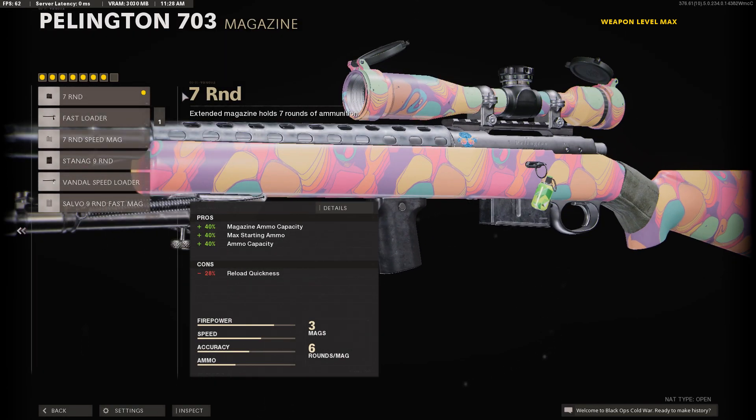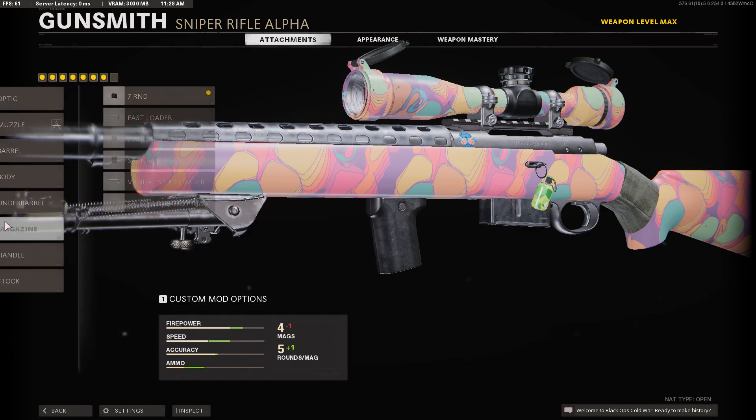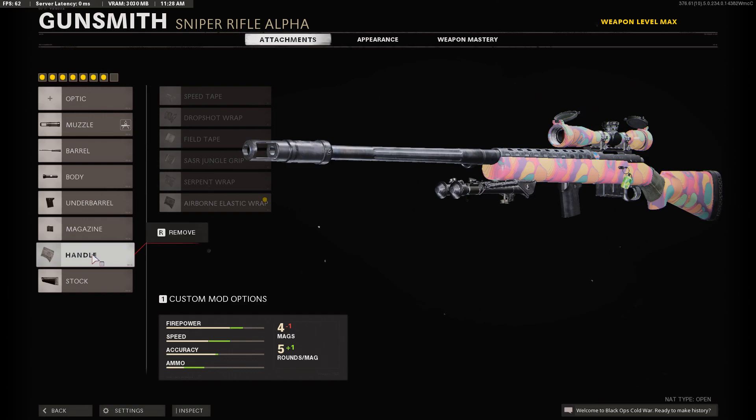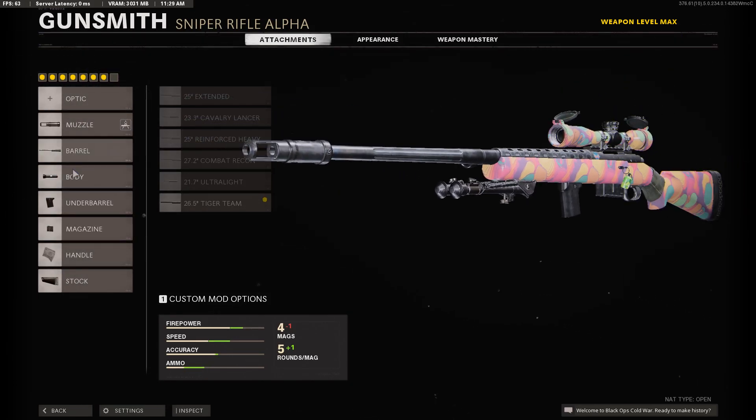For the magazine, I use the seven round. If you're doing 1v1s with friends in a private game, use the Fast Loader. I use the seven round because it starts off with five bullets — if you want to get a quad feed and you miss two, you're only going to get a triple.